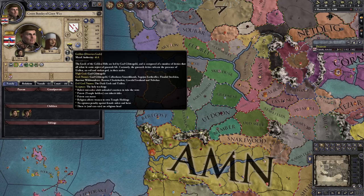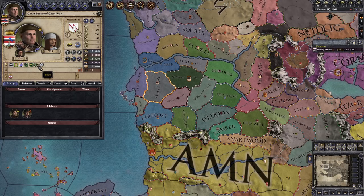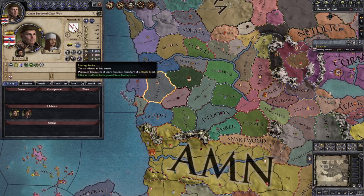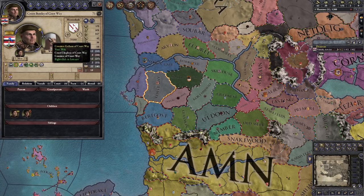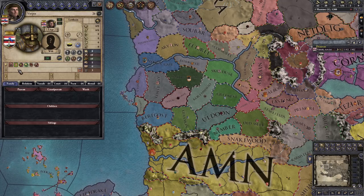Priests and temple holders can inherit titles. Priests can marry. Religion allows women to own temple holdings. No opinion penalty against female rulers and heirs - that's useful. There is and can exist no religious head. We just have feudal as our government type. We have an heir, but stats are pretty much garbage on both children - that's fine. We don't have anything in our treasury so no stats are going to go up. Let's have a look at our council - it appears to be made up of dwarfs. These are gnomes, actually.